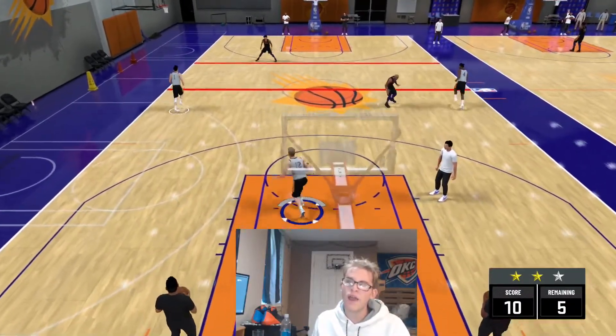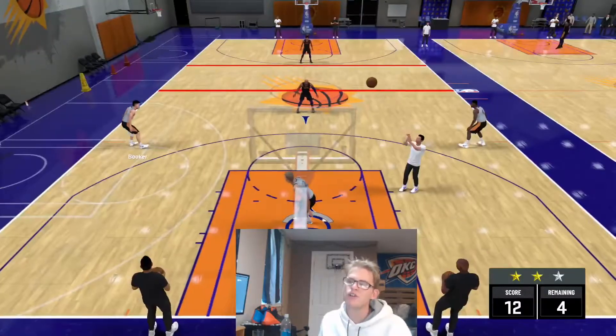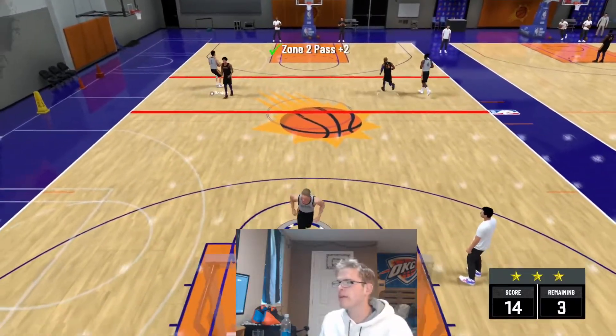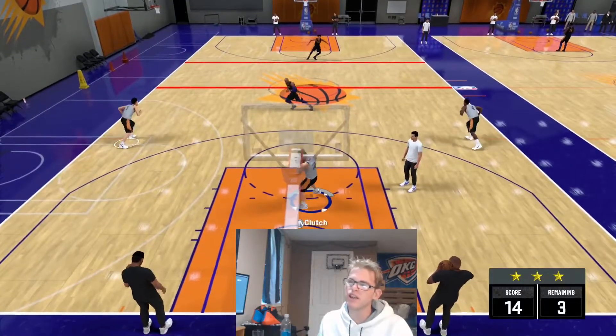Pretty much, just hit triangle or Y, then pass the ball up court and hit A. You've got 12 points right there and it's not hard. I've literally done this while watching TV, just somewhat glancing over. You get 14 points, you get your three stars, and you're out of here.